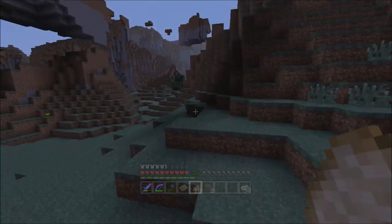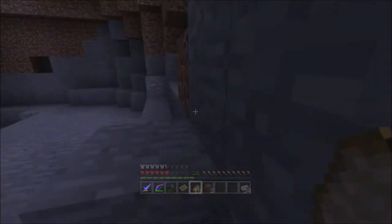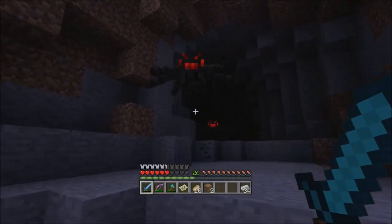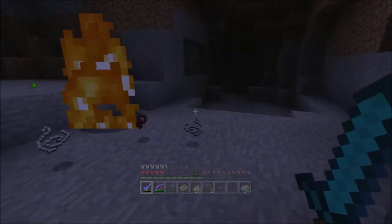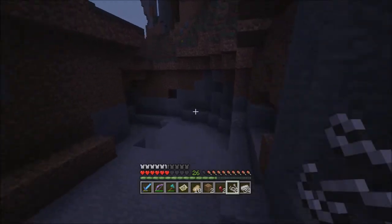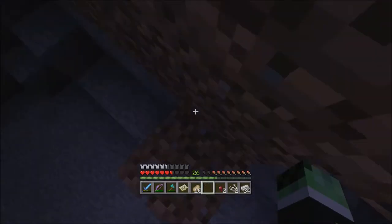Hopefully we can find a swamp biome, because then we don't need to build a slime farm — Wizard has already started one. Oh my goodness, there are so many spiders here! I don't think it's a spider spawner, but there are a lot of them. Let's get out because it's getting pretty dark.